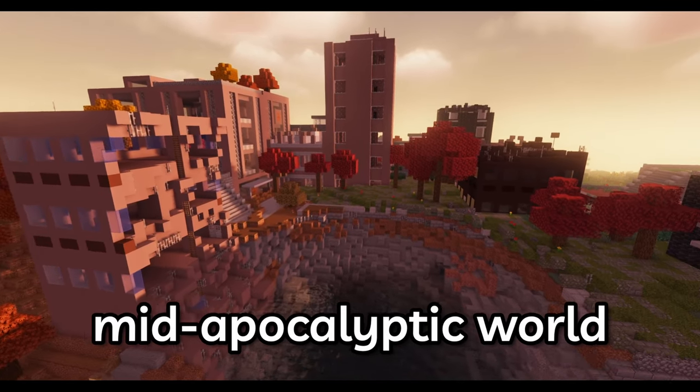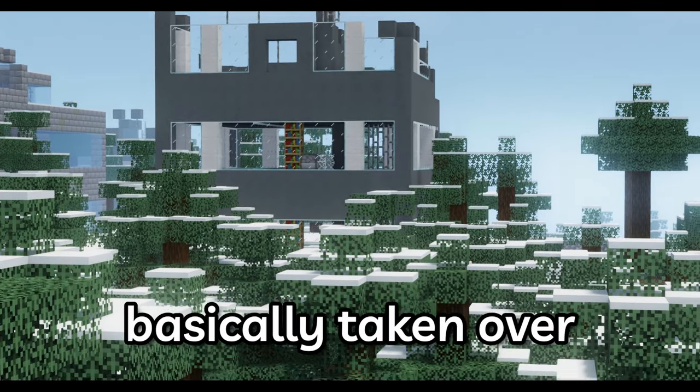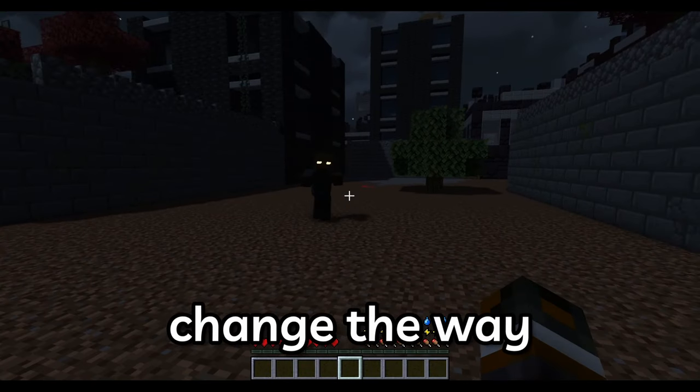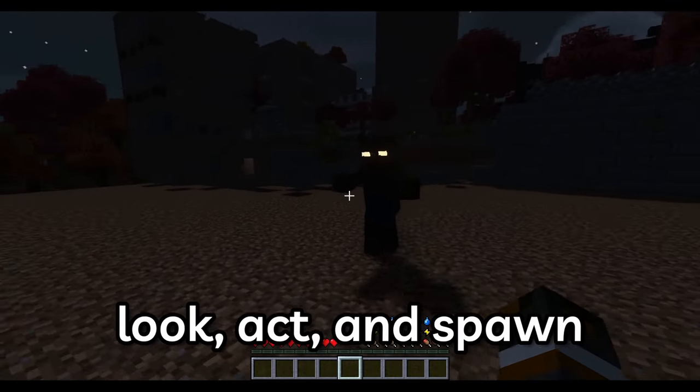First, we need to turn the world into a mid-apocalyptic world. The zombies have basically taken over, but there are a few areas they haven't been able to conquer just yet. To do this, we'll have to completely change the way Minecraft's default zombies look, act, and spawn.